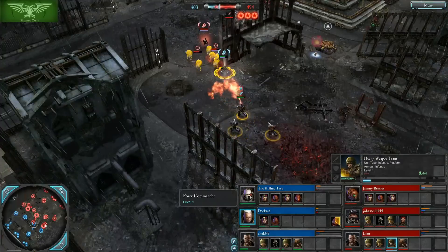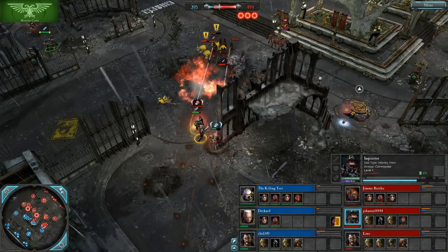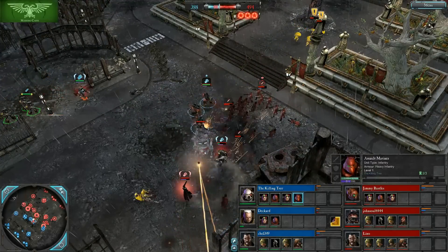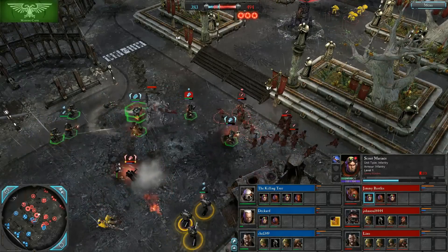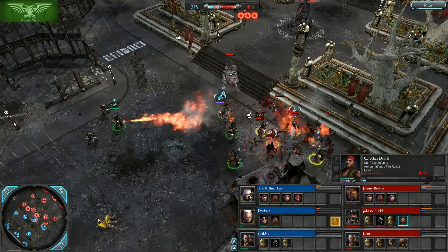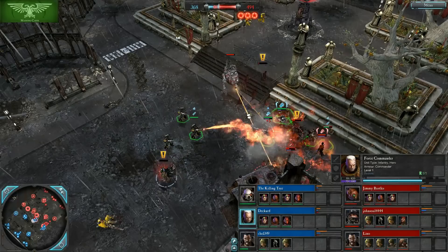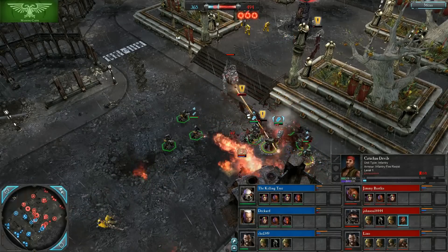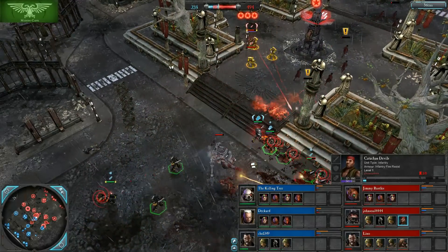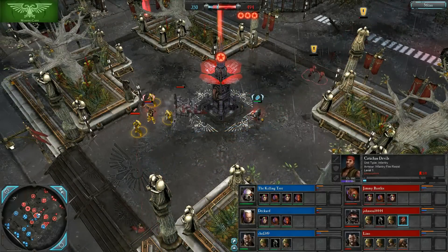Over here we've got Sniper Scouts in a very compromised position, but the Inquisitor halts the approach of the Force Commander using the Hammer of the Witches. We've also got an Assault Marine jump, which scares off the Scouts, but now they have to be really careful about these Catachan Devils. The Catachan Devils themselves are now in trouble — they attempted to force melee the Force Commander, but Purification Rites knocked them over. Four out of eight models at 30 hit points, three at 22 — very close call.